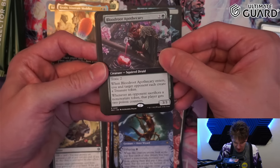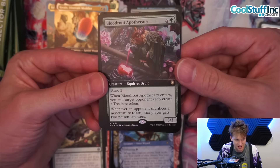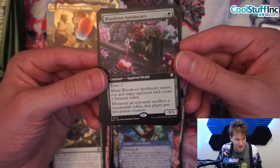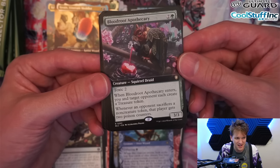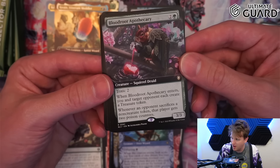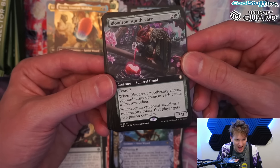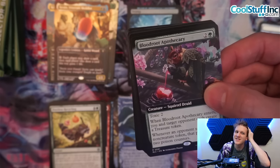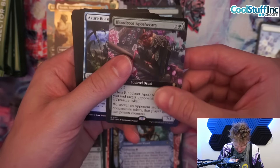I need that anime, I need that special edition. Manifold Mouse, Ember Cleave on a mouse, Thunder Trap Trainer, Bloodroot — Pocket Theory. This one I just learned about: three mana for a three-three, toxic two. When it enters, you and target opponent each create a treasure. Whenever an opponent sacrifices a non-creature token like a treasure, that player gets two poison counters. If they use five treasures with this on the field, they die. Screw treasures in Commander — too much dockside. This card gets them, I love that.